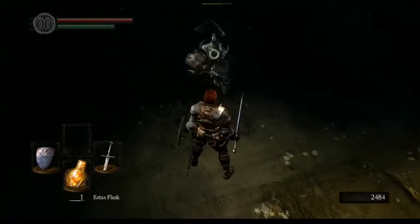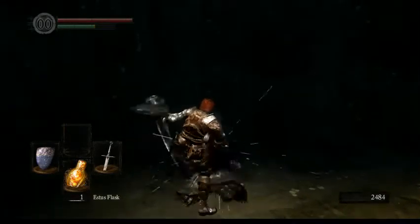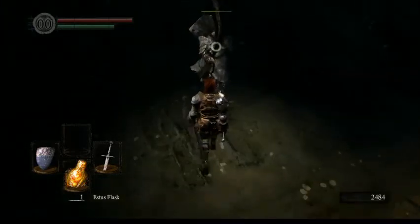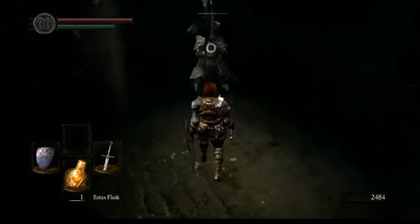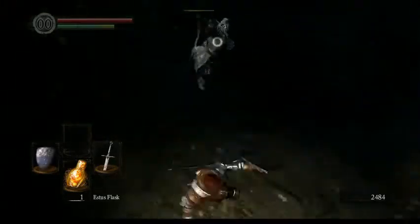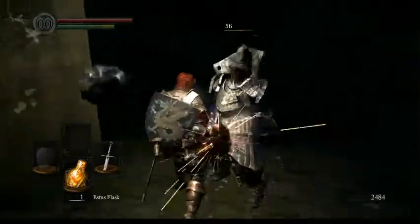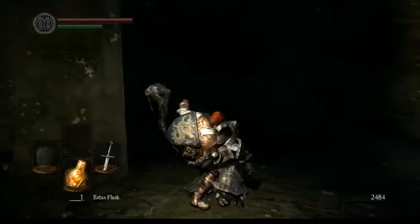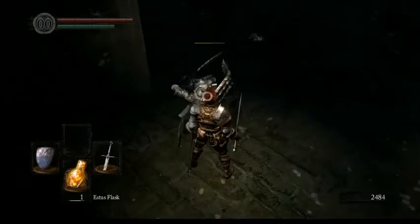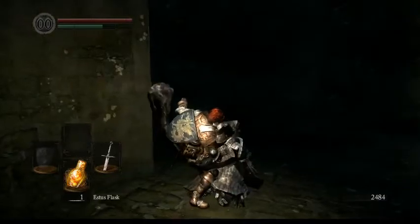If you want to improve the damage done by a riposte, you can switch to two-handed mode, turn around, move a bit to the left, and attack. The trick sword doesn't increase damage when you do that — at least last time I tested. But most weapons do, and they will shorten the number of attacks you need.